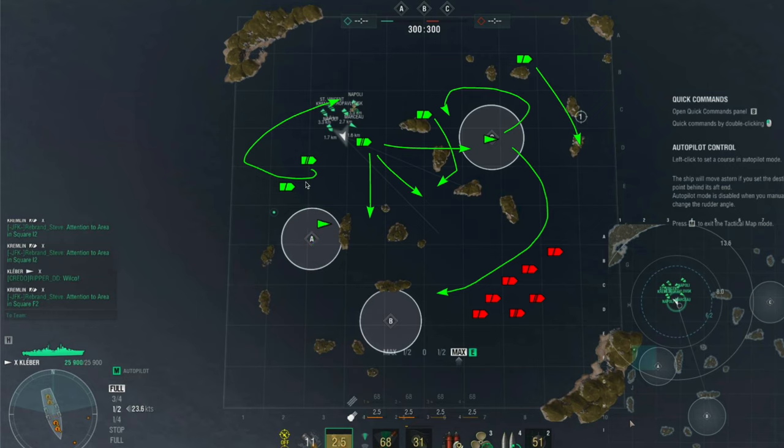Basically, one cruiser right here has any option to loop around Alpha while the Colbert has the option to push forward and spot to cover this area to the south. Here you have an egress plan — you either egress back into the islands and use that as cover, or if they're doing a heavy Charlie push, we can push into Bravo. It gives you multiple options: DDs have an egress plan, cruisers cover the destroyers, and battleships cover both Bravo and Alpha if there is a push.